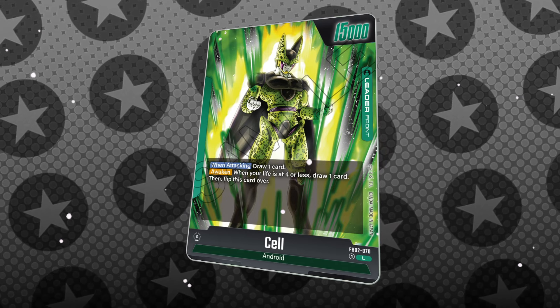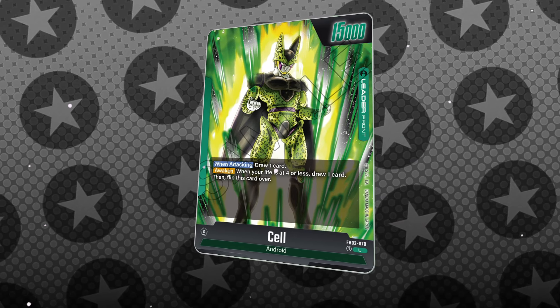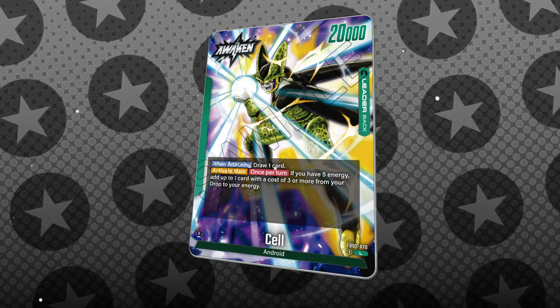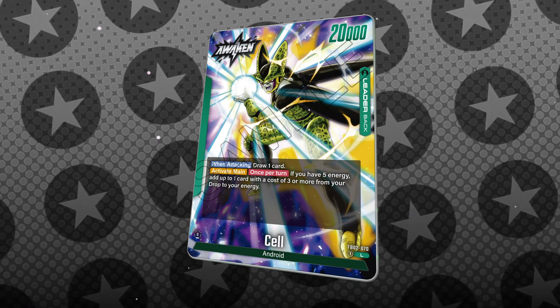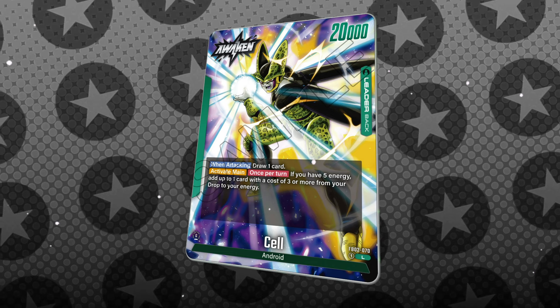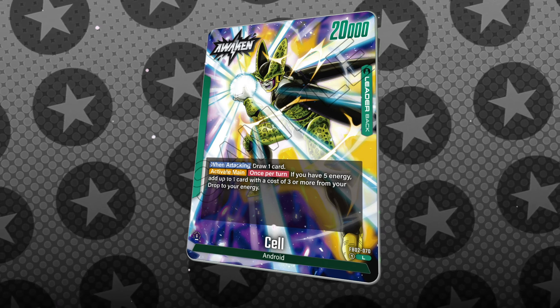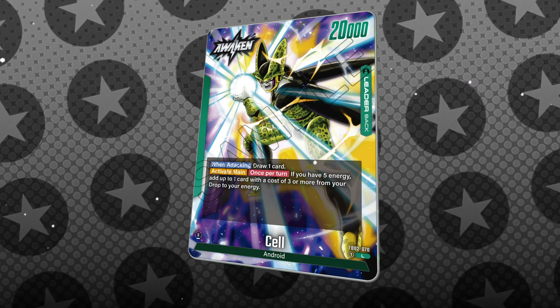Next up is the very much anticipated green leader Cell, whose front side is nothing crazy — standard leader stuff. Then when you awaken, it's a 20k power draw leader that has the activate main ability once per turn that says: if you have five energy, go ahead and add up to one card with a cost of three or more from your drop to your energy.